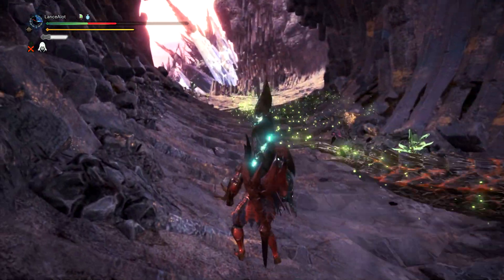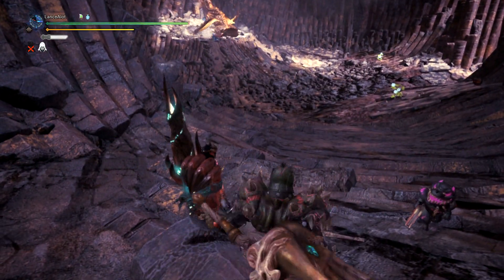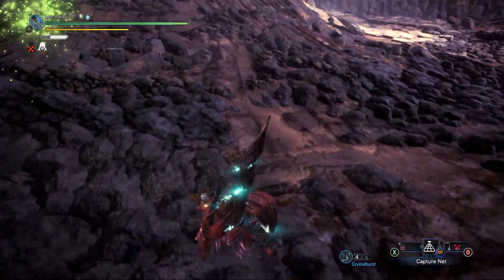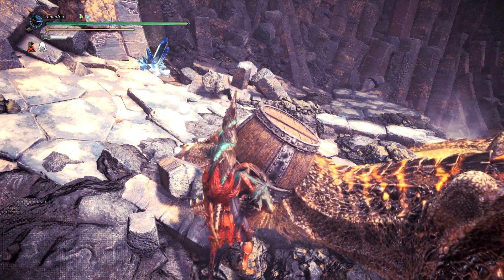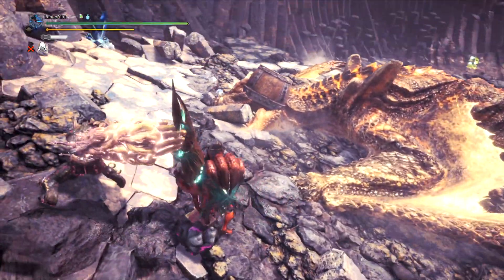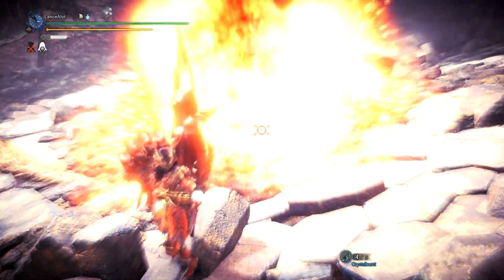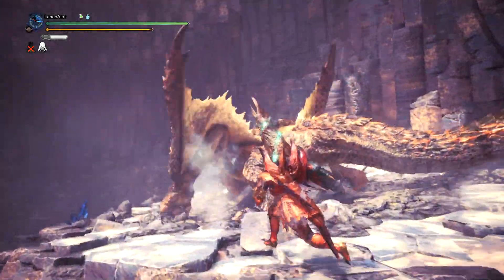With that said, Brute Tigrex — amazing monster, amazing fight, incredible armor, and somewhat suspect weapons, but at the end of the day it's good high-quality stuff. I recommend everyone try to make the armor at least once because it's really really good, especially for the Guiding Lands where you want as much attack as possible. I myself would run a mixed Tigrex set, get attack up high, Weakness Exploit high, put Fortitude on there to cart twice for free, and maximize attack.